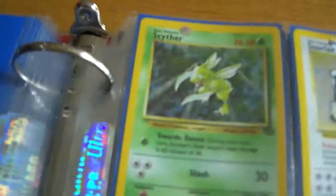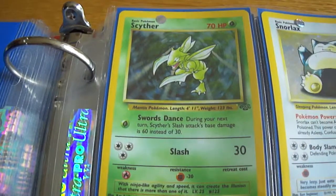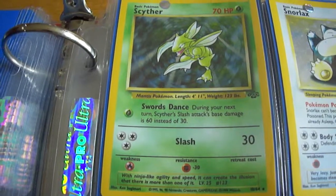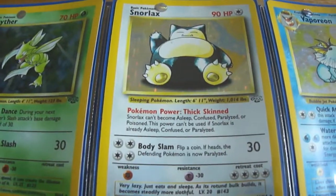The card that was probably the most sought after in this set was this Scyther, because it was actually a pretty decent card in the trading card game. And since it's a jungle set, it was kind of based around some grass Pokemon. Then we got Snorlax.